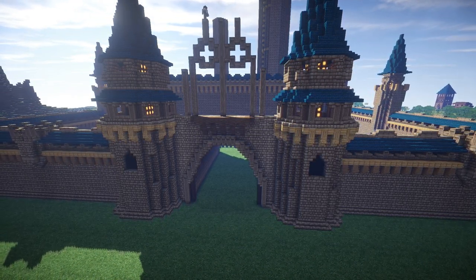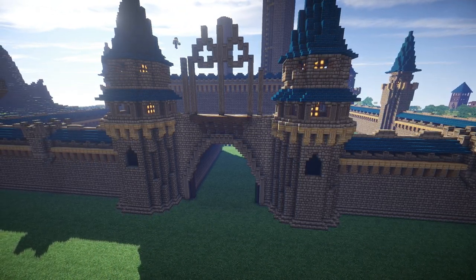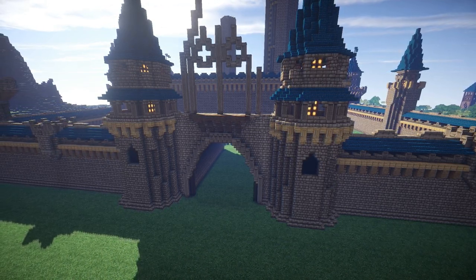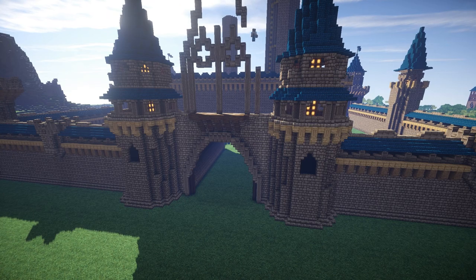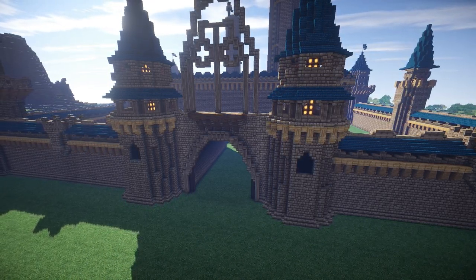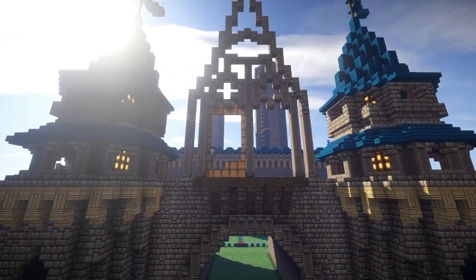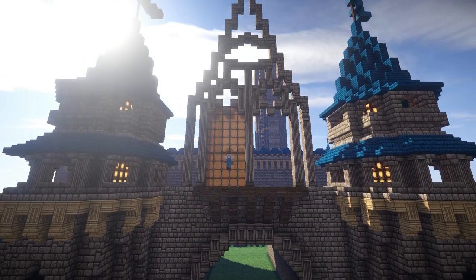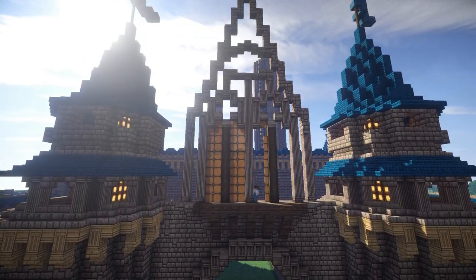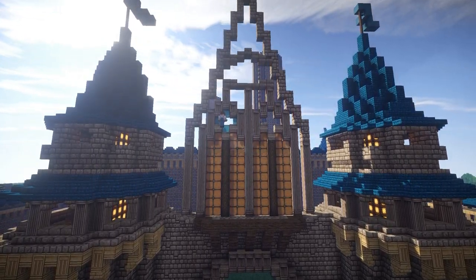One of the unique things about the front windows of the Disney castle is that they're made up of squares, and not all squares are lit up. So I had to find a way to get certain squares of glass to light up and others to not. In the end, the method I had for getting that effect was really quite simple and obvious. I put wooden logs in the middle to brace the center of the windows and split them up.